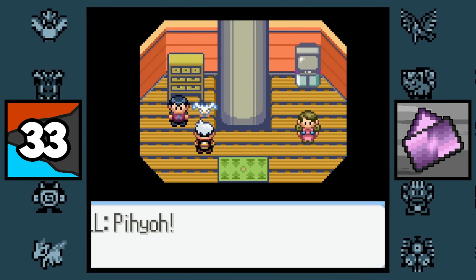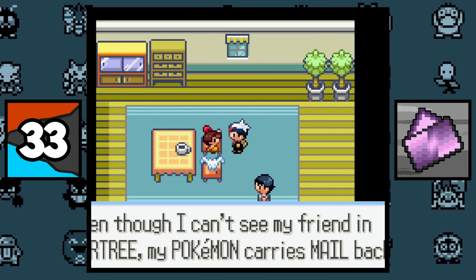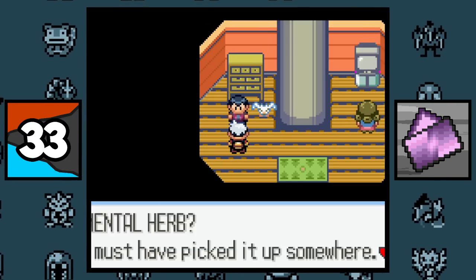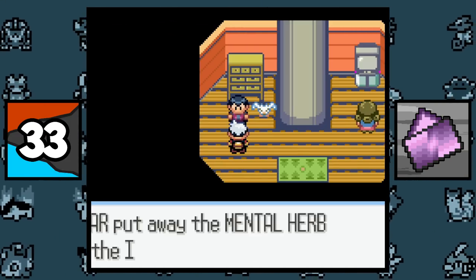There's a guy in Fortree City that sends love letters to his girlfriend in Mossdeep City. But when you go to Mossdeep City, it turns out the girlfriend is actually a little girl, and her older brother disapproves of the relationship. And when you track the Wingull that delivers the love letters back to Fortree, it will reward you with the Mental Herb, which is an item that cures infatuation.